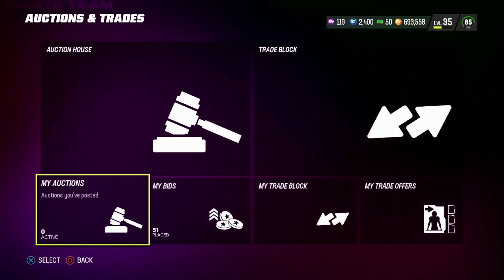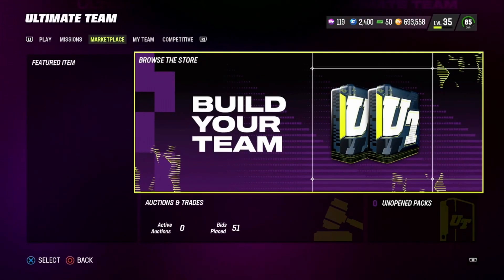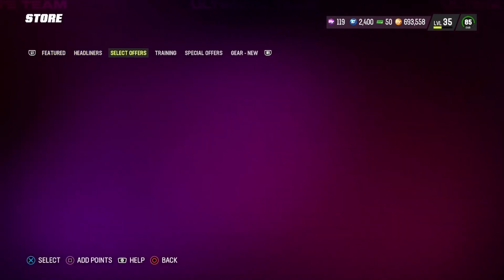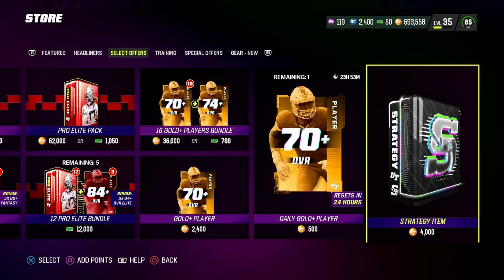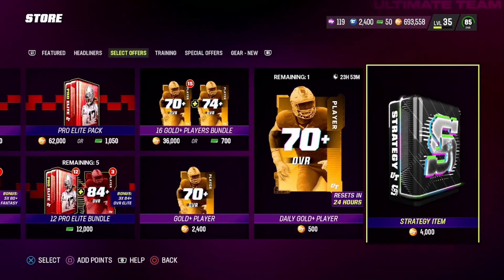Now obviously, how I get them — I'm gonna be showing y'all. You go into the store, you go to select offers, scroll all the way down, and it's this pack right here y'all — four thousand coins.